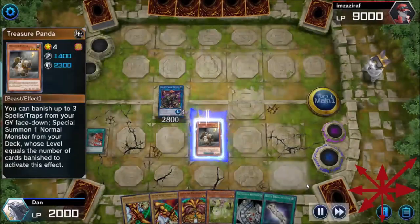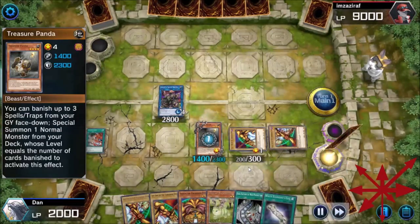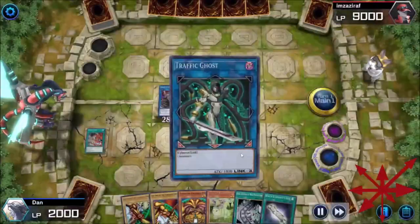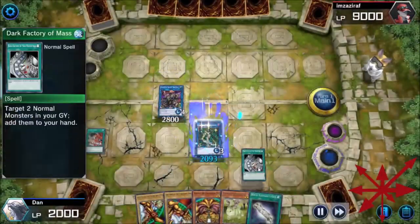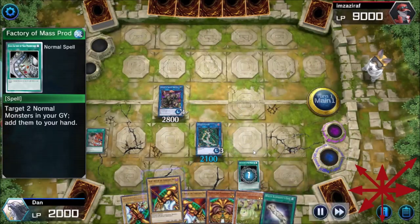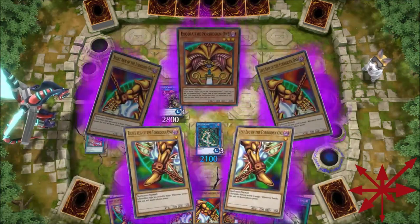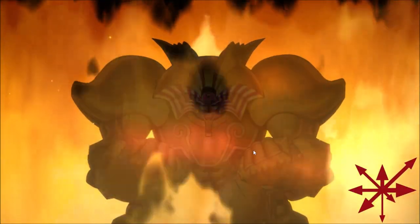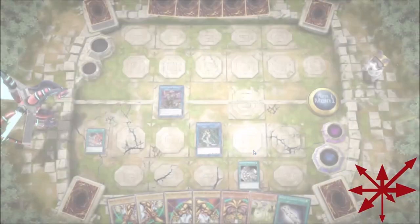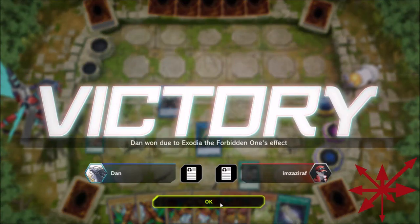Well, if you're in Plat 1 it doesn't matter — you just want to get the achievement. Saryuja just gives me another Treasure Panda, that's nice. That's just rubbing it in your opponent's face. The opponent played Traffic Ghost, and there's the boy. Exodia obliterates — and that's a win. Imagine losing to Exodia in a ranked format. Hilarious.